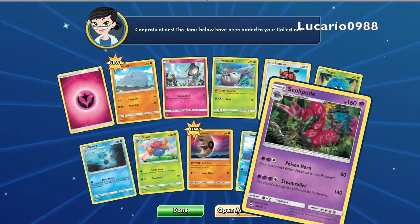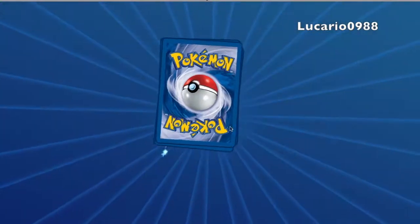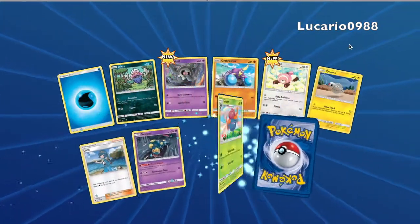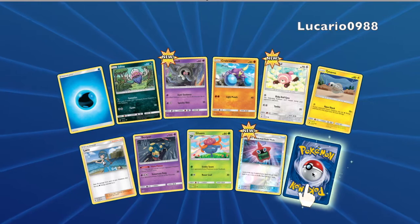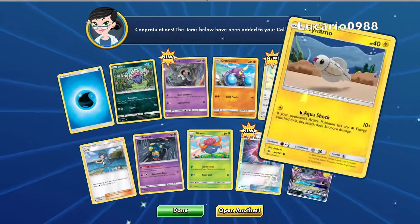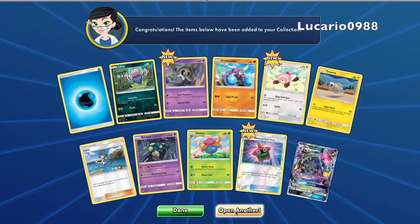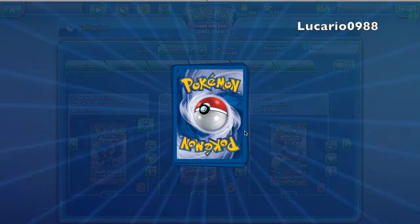Nice, we got Scolipede — yeah, that was the name. We didn't get anything big still, and we got Duskull so then we can evolve that Dustnoir. Oh, another Alolan Muk and he's also a GX.